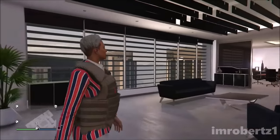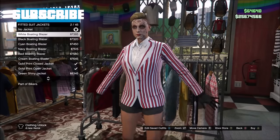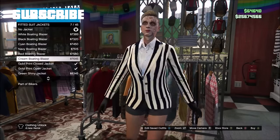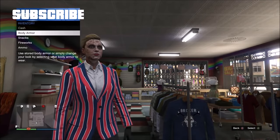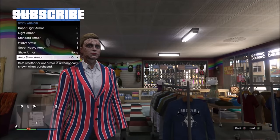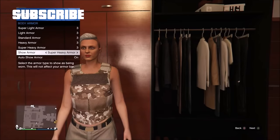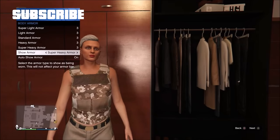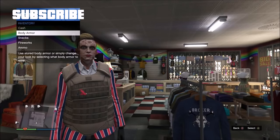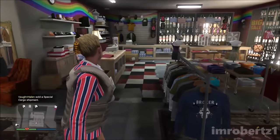I will show you how to get rare body armor for your female character after the new update. The first thing you need to do is go to Tops, Fitted Suit Jackets and pick any blazer. Now hold down select, go to inventory, body armor, auto show armor on, and pick any body armor. You can now pick rare body armor and make some really sick outfits using this glitch — you cannot normally get these without using it. Save the outfit and you're done.